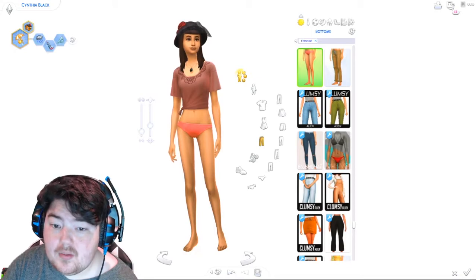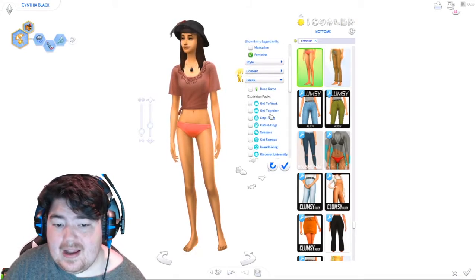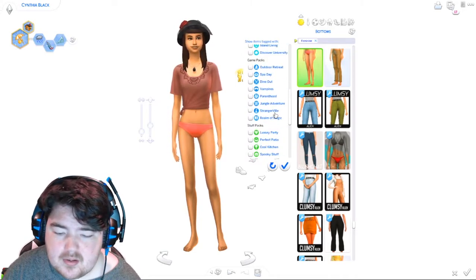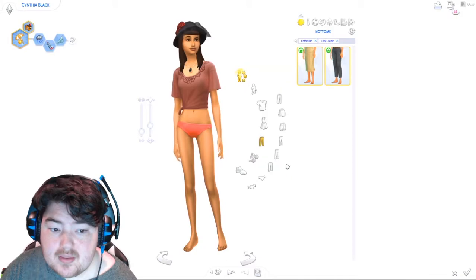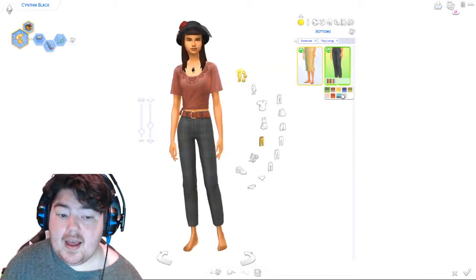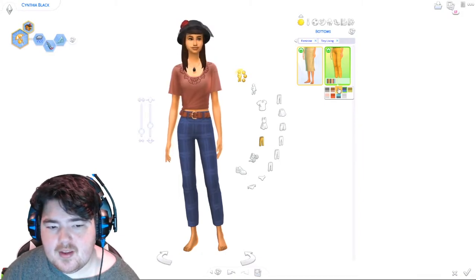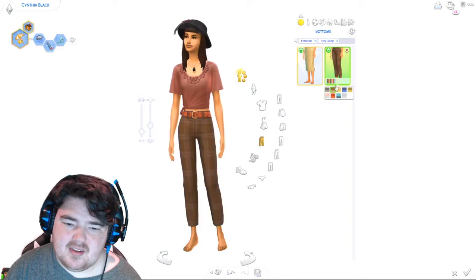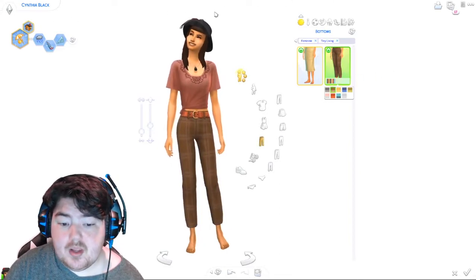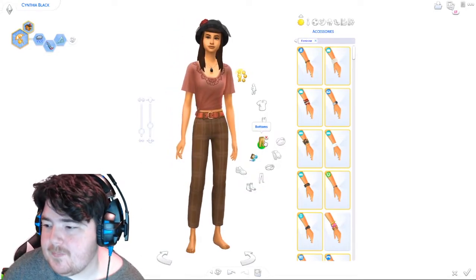We got Tiny Living for bottoms, which actually came with some pretty cute items. Oh, these pants are good — this is where these come from! I have a shorts version of these and I was like should I get rid of that? Obviously not, because the pants are cute. We should keep them as well. Moving on down to accessories.